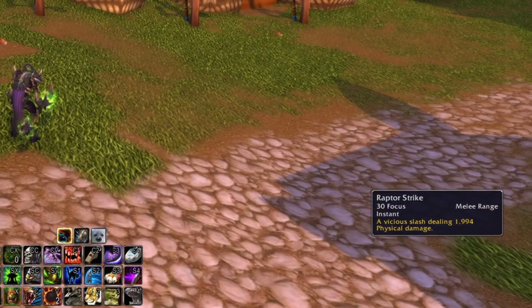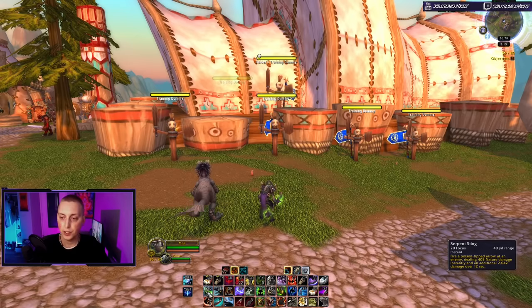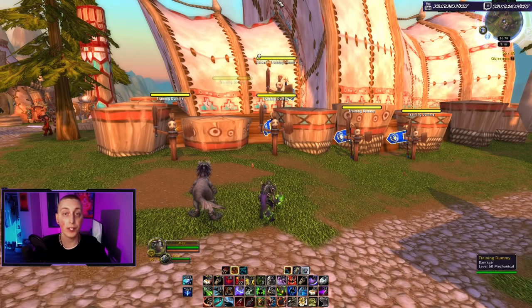Your numbers will vary — my Kill Command does just over a thousand damage while my Raptor Strike does two thousand damage. Raptor Strike is your main damage dealer, and this is one of the abilities you do have to be within melee range to use. Aside from that you've got Serpent Sting which causes a poison, Murder of Crows which is a damage-over-time, and your Wildfire Bombs which do roughly 2,000 damage over six seconds.